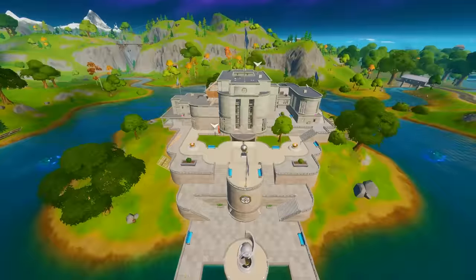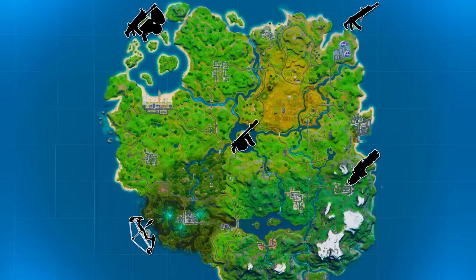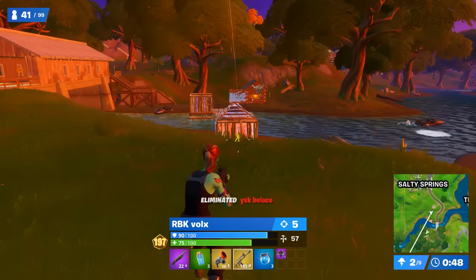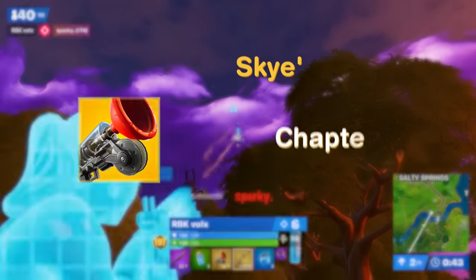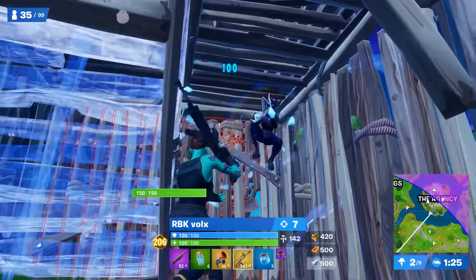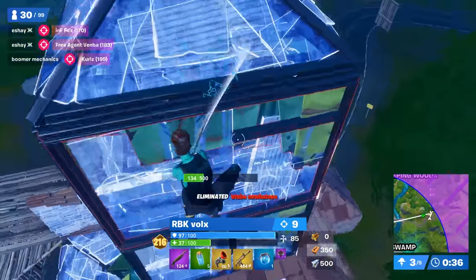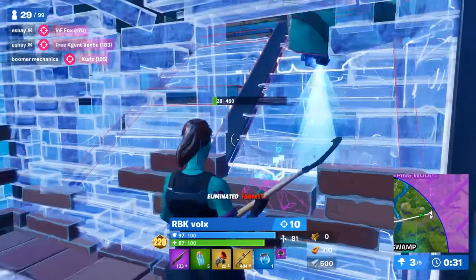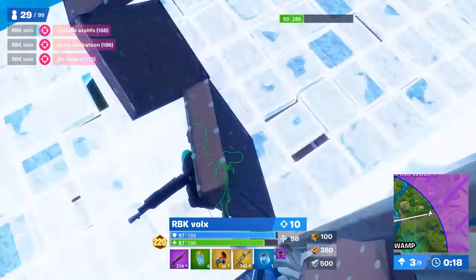There were six mythics added in Chapter 2 Season 2, available at five different locations spread throughout the map, making those drop spots significantly more powerful than other POIs. You could drop at the Shark and get Sky's Mythic Assault Rifle, which did 37 body shot damage with a 2x headshot multiplier — and this is when aim assist went crazy. You could also get Sky's Grappler, which was just a grappler with infinite ammo and no cooldown, so you could continually use mobility throughout the entire game.